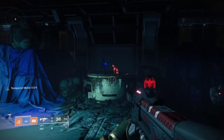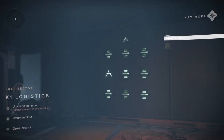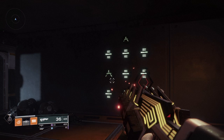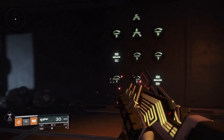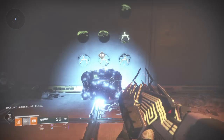Kill the servitor, go out the door, and then follow the code shown here. The code for the second lost sector is: top left, middle middle middle, bottom left, middle right. Once you enter that, you've successfully gotten the second chest and you're 50% done — give yourself half a pat on the back.